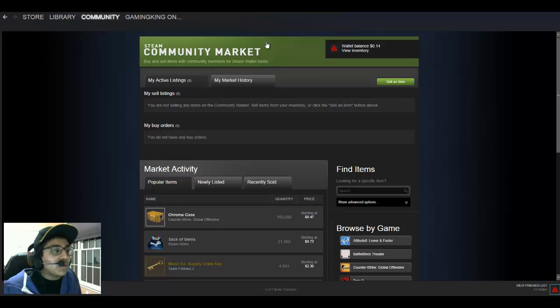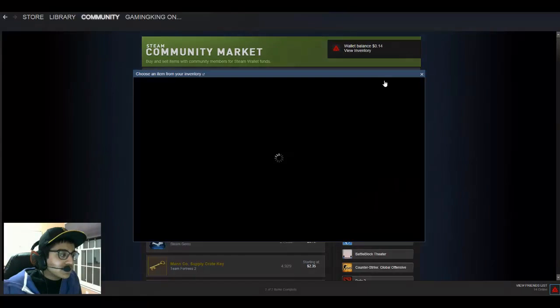Once you're in your Steam client like this, you hover your mouse over Community, and then you just click Market. It'll bring you to this page of the Steam Community Market. And then there's this green button right here that says Sell an Item.